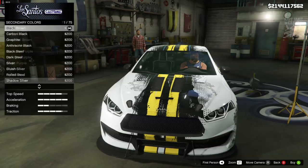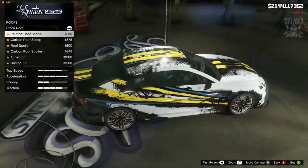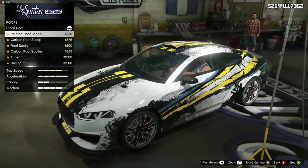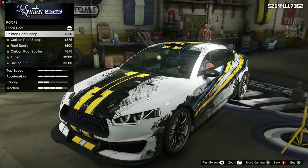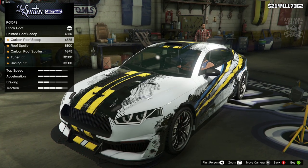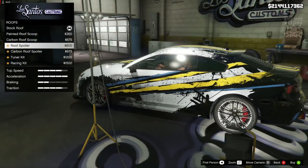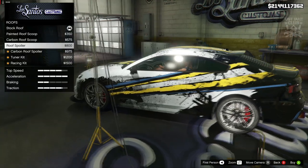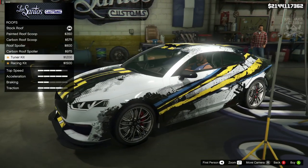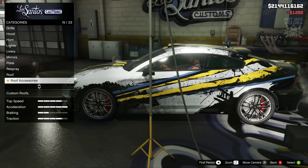For the secondary classic, it's just the trim on the inside. Then we've got the roof — we've got a roof scoop, I'm not sure about that. Then we've got the carbon version. Then we've got a roof spoiler — that's pretty cool, I like that, and the carbon version of that. Then we've got the tuna kit and the race kit. We're going to go with the tuna kit.